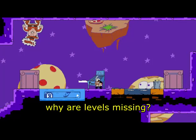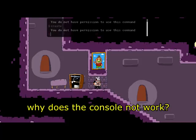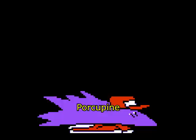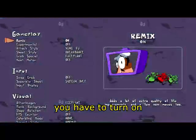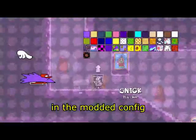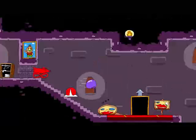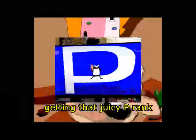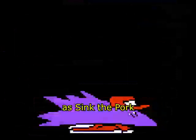1. Why are levels missing? Why does the console not work? Where is my precious porcupine? You have to turn on experimental mode in the modded config.